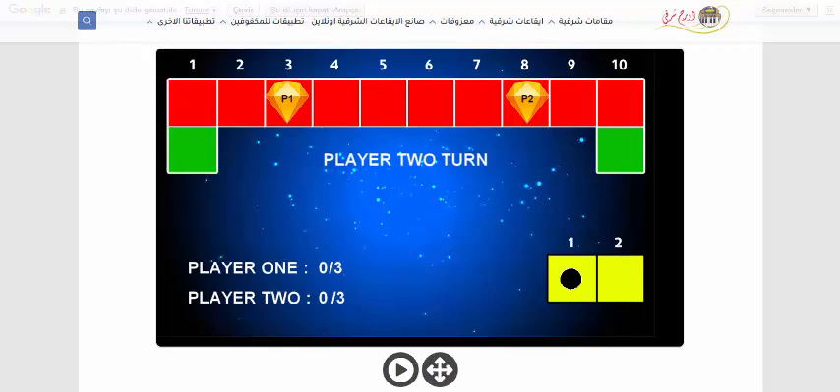Player 2 turn. 1. Player 2, you are on the block. 7. 1. Player 1, you are on the block. 4. Player 2 turn. 1. Player 2, you are on the block. 6. 1. Player 1, you are on the block. 5.